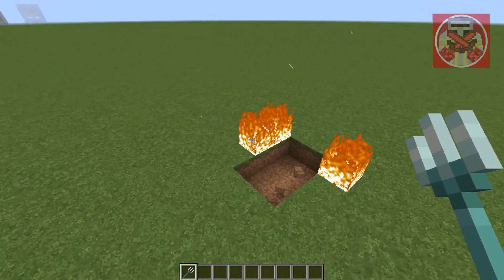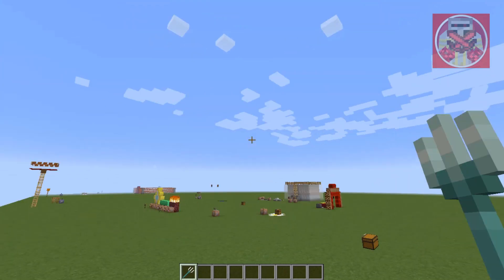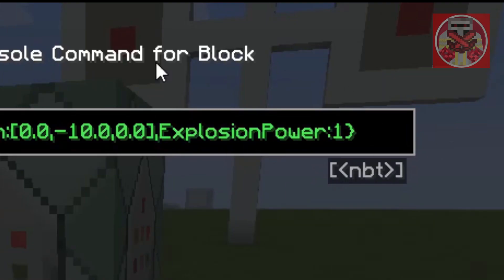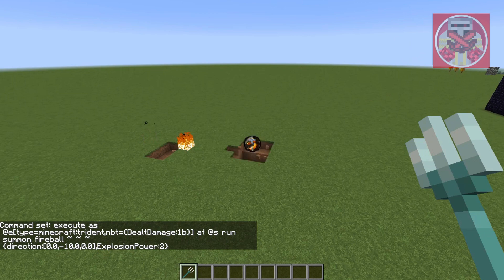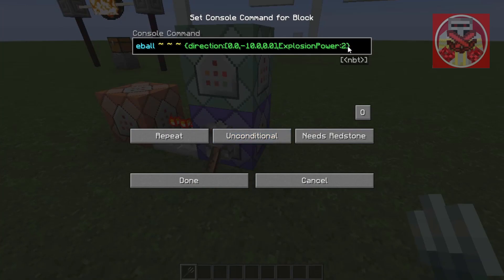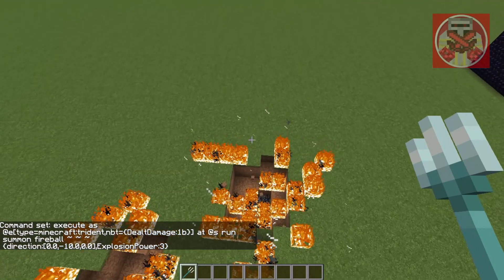It will explode on impact. And as you can see, it didn't do that much because the explosion was set to one. But I'm just going to show you how I can amplify it. Where you see here, it says explosive power. If we crank that up to two or three, see the difference — this one made a bigger boom. The higher the explosive power, the bigger the boom. See how this one was much bigger than that one.